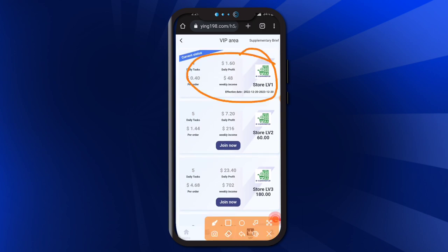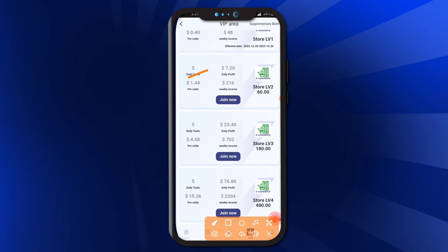At VIP level one, you get four tasks per day, with 0.40 USD per order, daily profit of 1.60 USD, and monthly income of 48 USD. You can check your store level here. If you upgrade to VIP level two, then daily tasks will be five.